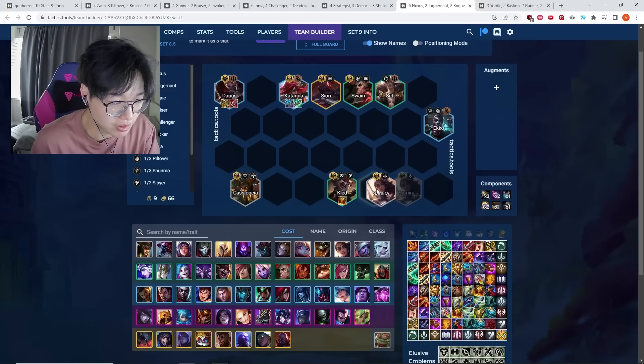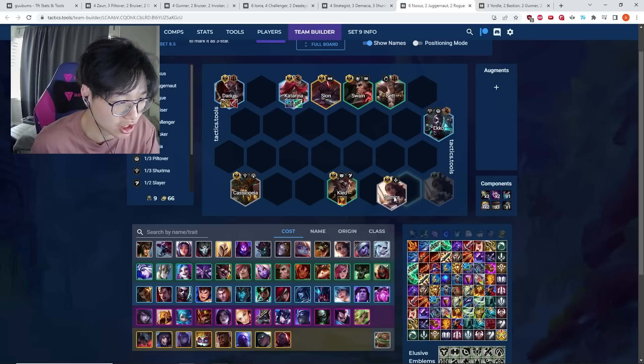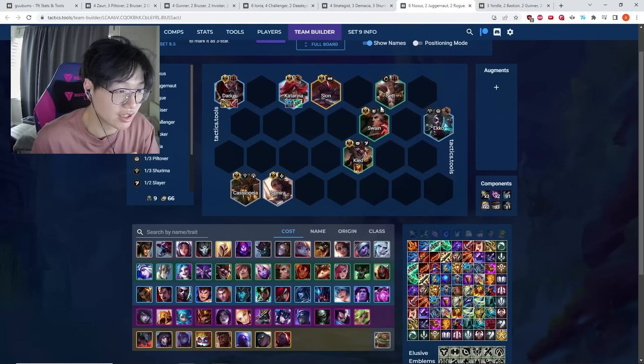They're also really good for dodging Zephyrs and for positioning around certain abilities that target backlines, such as Auction. So don't sleep on these two units. Kled is pretty bad unless he's heavily itemized or upgraded.